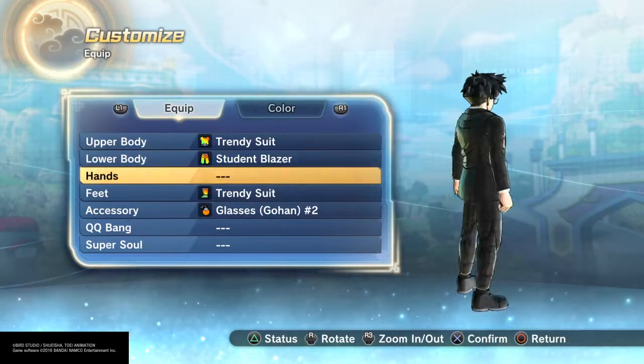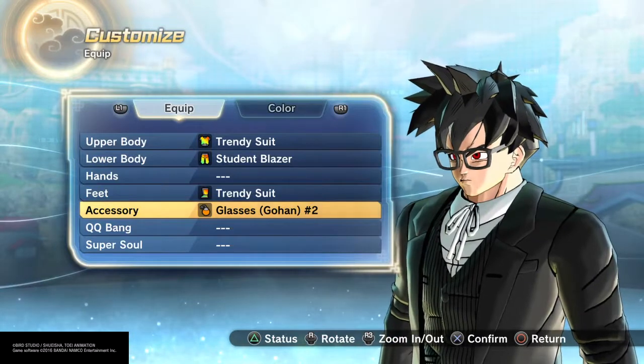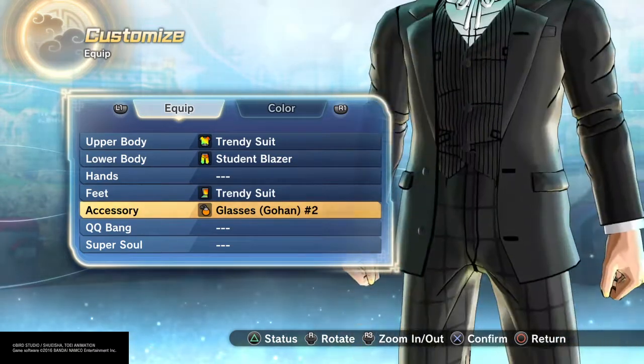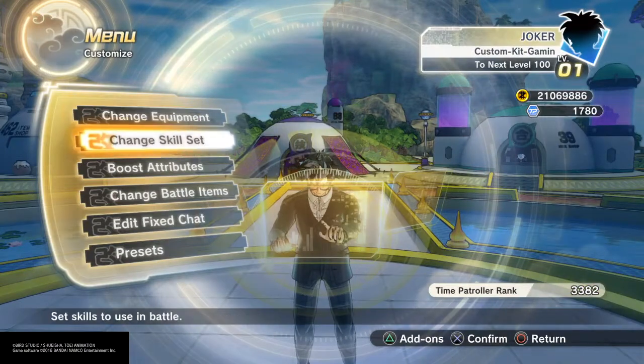Grab the student blazer. And then I use glasses from Gohan because I know he wears a mask, but we don't have that mask. If we had the mask, I'd do tuxedo mask from Sailor Moon. But yeah, there he is — he's the same height as Goku but skinny.